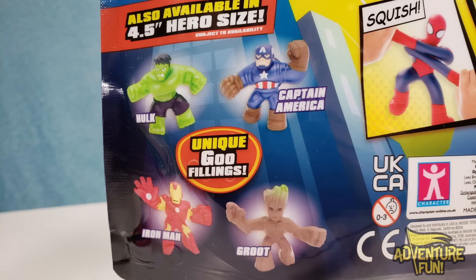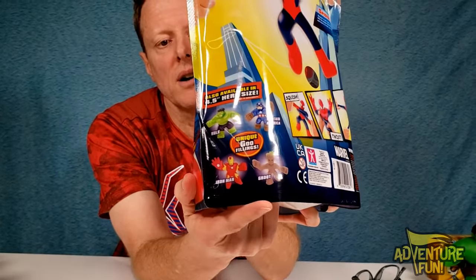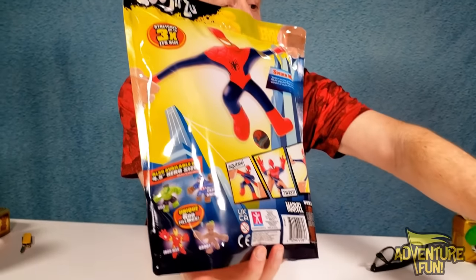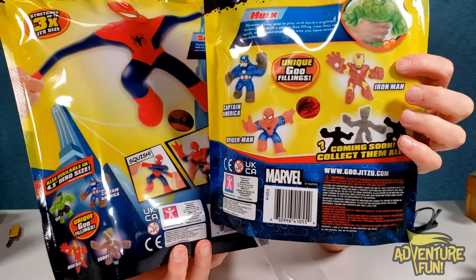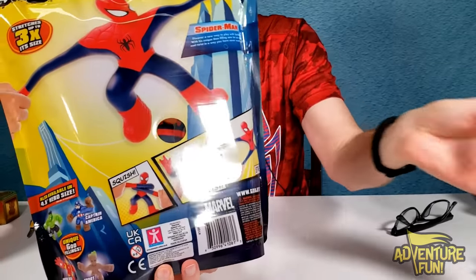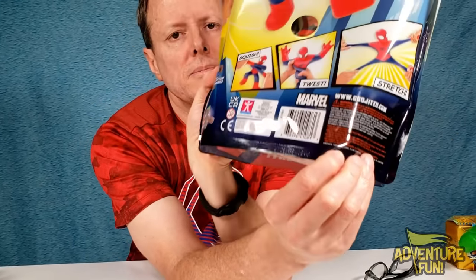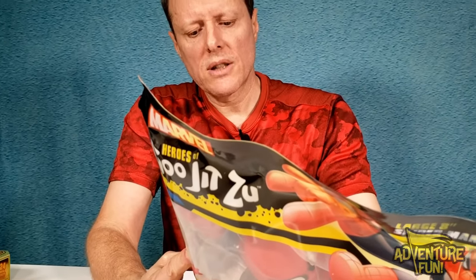You've got the others you can collect that we just opened up — they're really fun. I like Marvel, Spider-Man, and the Hulk — they're super cool. And there's Groot; they actually have a picture of Groot on the back here. On the big Super Spider-Man pack they have his name, but on the smaller ones the mystery figures are unlabeled. We think that's Black Panther and Thanos — we'll see. The contents are: one Goo Jitsu hero, filling contents: gel.